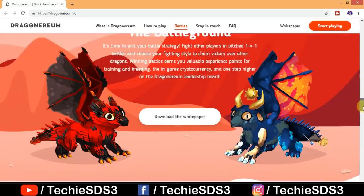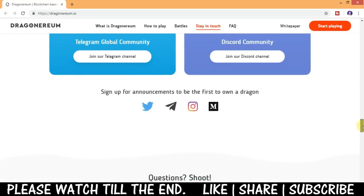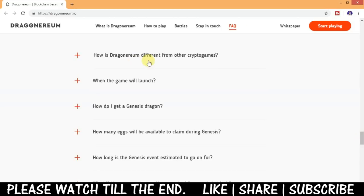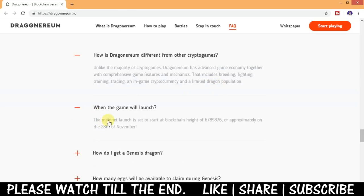You can stay in touch by joining the Telegram channel, linked in the description. In the FAQ section, you can see how Dragonarium is different from other crypto games. Unlike the majority of crypto games, Dragonarium has an advanced game economy with comprehensive features and mechanics including breeding, fighting, training, trading, in-game cryptocurrency, and a limited dragon population.